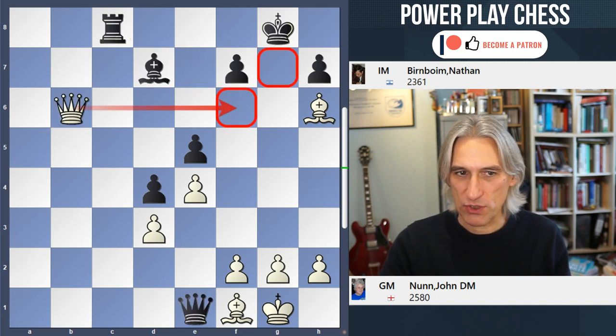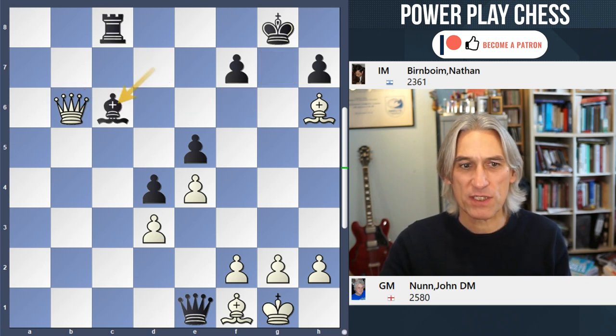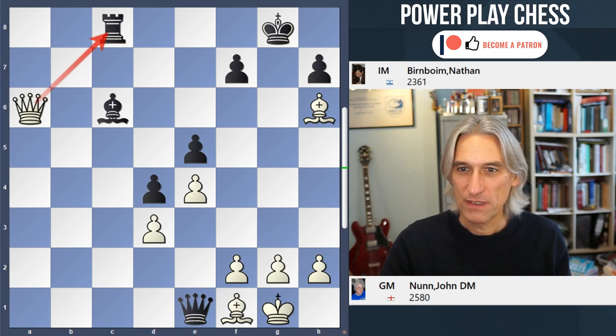Coming back to the starting position — the starting move Queen b6 — what about Bishop c6 blocking the Queen? Well the Queen can then play to a6, hitting the Rook. Now if the Rook moves away from the Bishop, the Queen just takes and gets into the King.